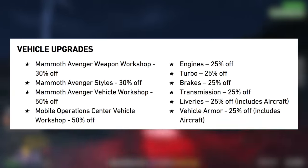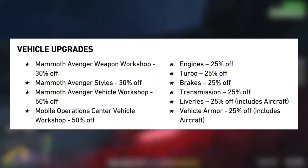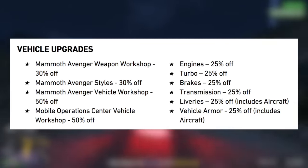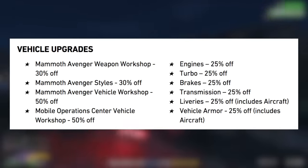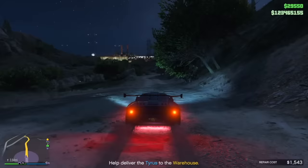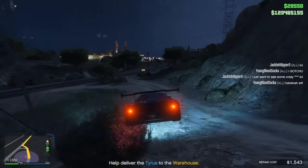In addition to that, there's also a bunch of useful vehicle upgrades on sale, including 30% off the Mammoth Avenger Workshop, 30% off the Avenger Styles, 50% off the Mammoth Avenger Vehicle Workshop, and 50% off the Mobile Operations Center Workshop. There's also 25% off other vehicle upgrades including engines, turbo, brakes, transmission, livery, and vehicle armor — all great for creating an upgraded vehicle, especially if you're going to be maxing out the Vapid Cara Cara.